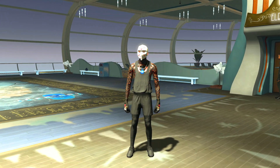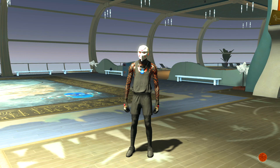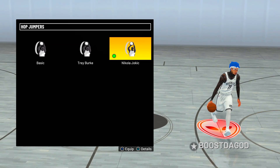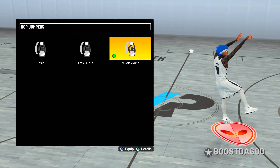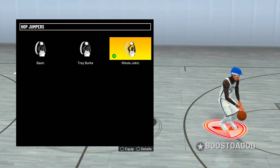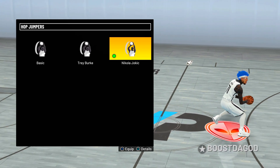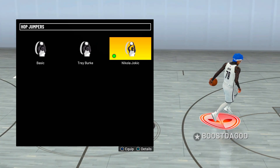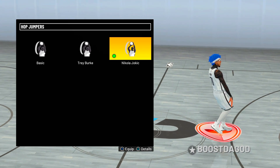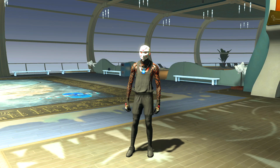Welcome back to the channel. Today is a very interesting challenge. Season 3 dropped new animations including the Nikola Jokić one-legged fade animation — but that within itself is not the challenge. We're actually going to do not only a one-legged fade but also a one-legged jump shot. I know it sounds weird, but I got the idea from Day2K. I was on his channel and was like, that seems like a pretty good idea.